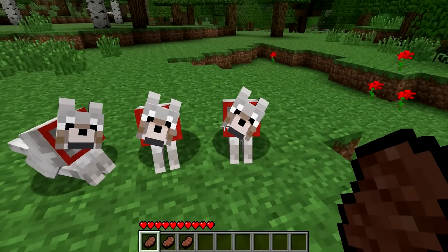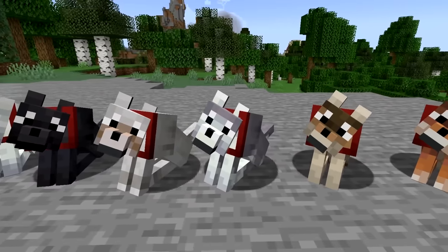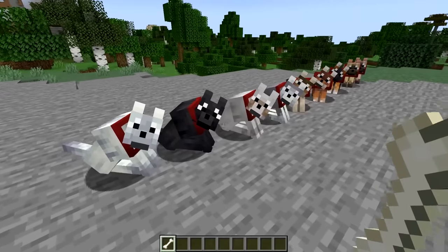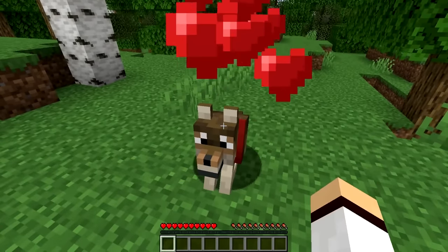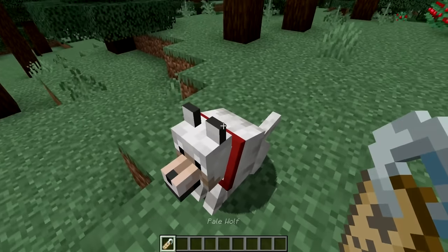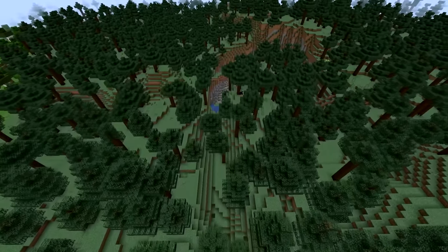Wolves have remained mostly unchanged since they were added in 2011, but in a recent snapshot for 1.20.5, wolves have received a huge change. Minecraft is introducing 8 new variations of the wolf, each found in a specific biome. The original wolf isn't going anywhere — it's just being renamed to the Pale Wolf and can now only be found in taiga biomes.